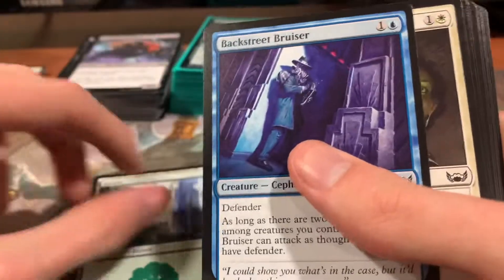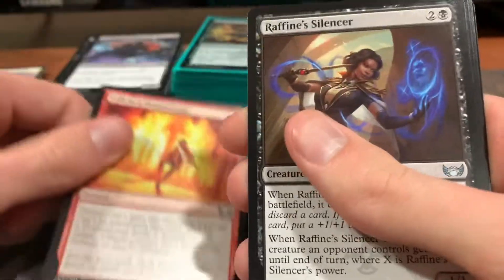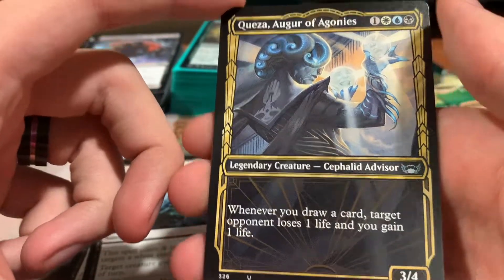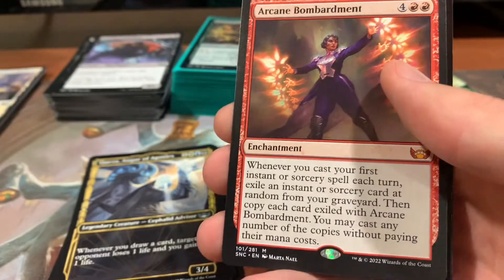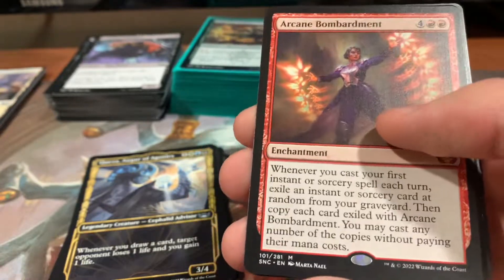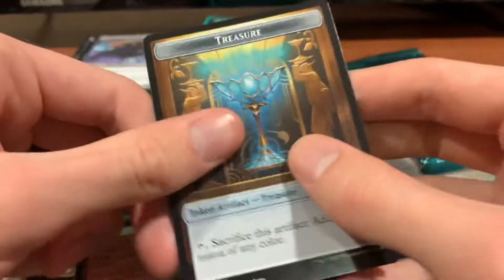Hopefully the rest of these hold up. Here's our art card for pack two. Got a Forest, Backstreet Bruiser, Raphine's Informant, Raphine's Guidance, Deal Gone Bad, Torch Breath, Calling a Professional, Raphine's Silencer, Whack. Queza, Augur of Agony — this is very, very cool. Whenever you draw a card, target opponent loses 1 and you gain 1. Very nice. Mythic here with Arcane Bombardment — whenever you cast your first instant or sorcery spell each turn, you exile an instant or sorcery at random from your graveyard, then copy each exiled card with Arcane Bombardment. You may cast any number of copies without paying their mana cost. That's really good — you can do some really weird stuff. A Hollow Racer's Ring and a Treasure Token.